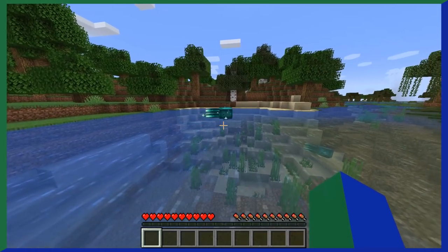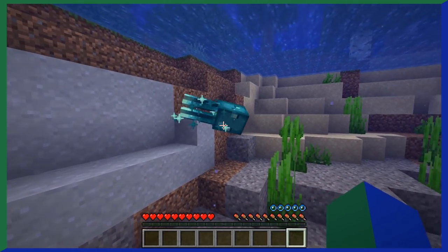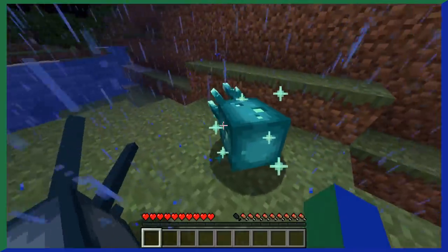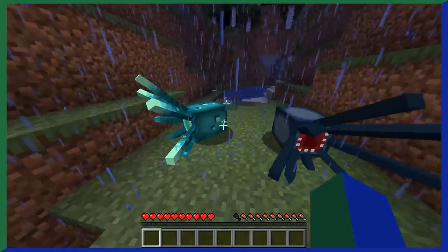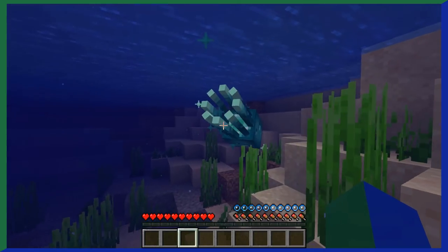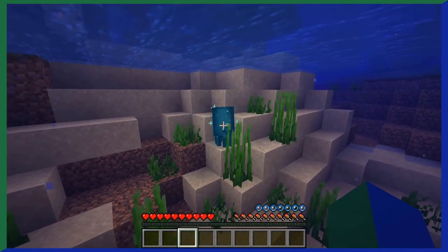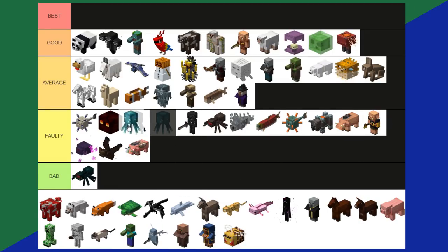Glow Squids — a very controversial mob. Glow squids are basically just squids with a different texture. You might think they at least glow, but no, they don't actually glow — they just look like they do. The only differences from regular squids are their texture, the little stars they leave behind, and the color of their ink. Glow squids drop glow ink sacs instead of regular ones, but that's all. I would excuse all the similarities if they actually glowed, but they just don't. The reason glow squids were added wasn't exactly popular either. Overall, the glow squid is a faulty tier.